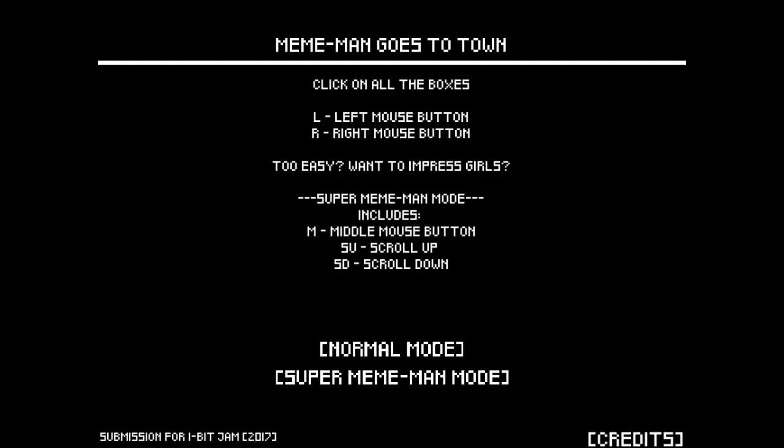We're playing Meme Man. Man goes to town. Click on all the boxes — left mouse button, right mouse button. Too easy, want to impress the girls. Super Meme Man mode includes middle mouse button, scroll up, scroll down. Alright, let's do normal mode.